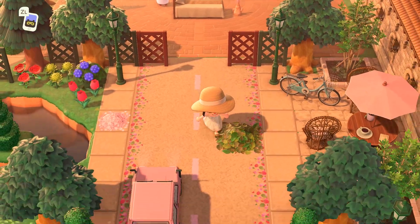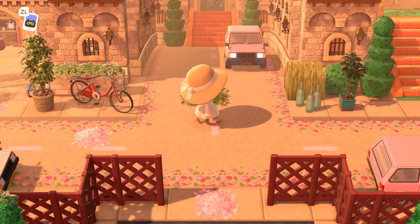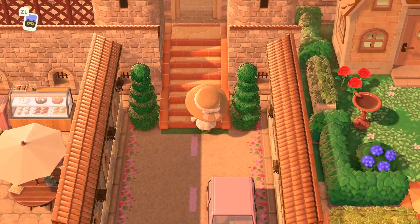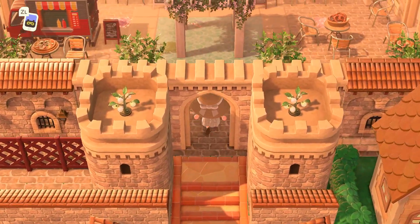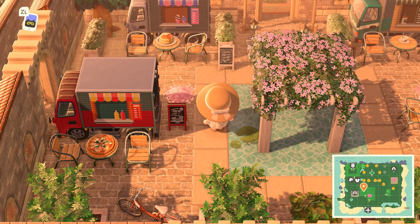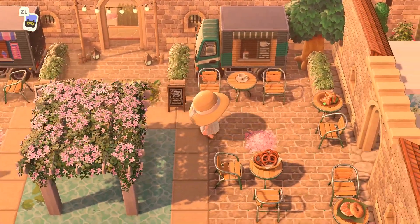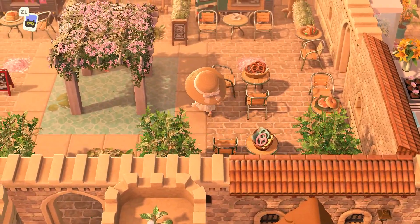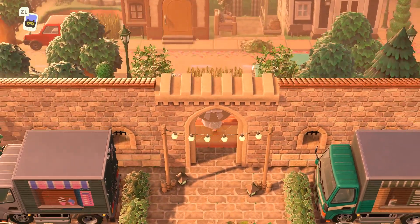Let's head to the right side of the island now. Going straight back, look at all this work with all of the walls and towers — this is just so good. I always say this when I visit structured islands: my brain just does not work like this to set up these more structured kinds of towns, so I love touring them. We have this little courtyard area using the pergola as a centerpiece, and then lots of different food trucks and places to sit. This is just so charming.